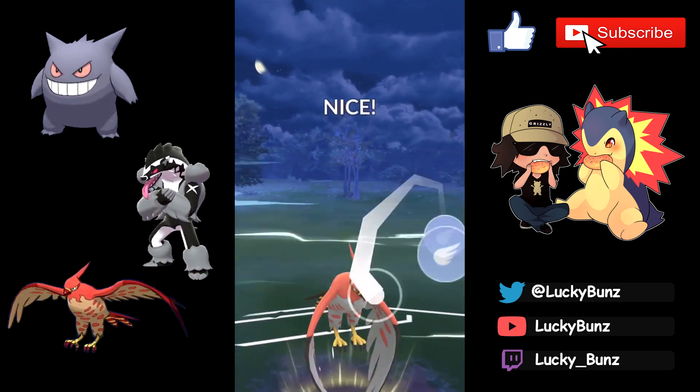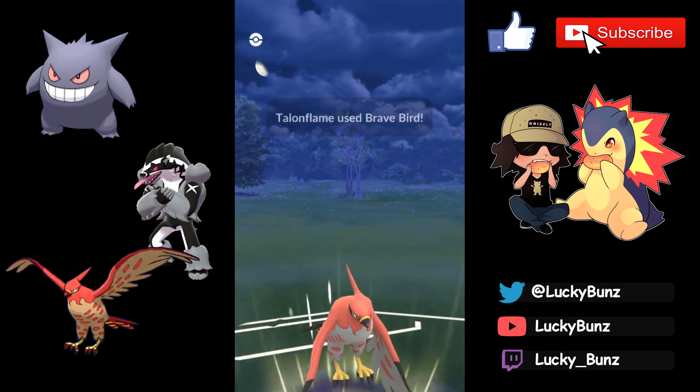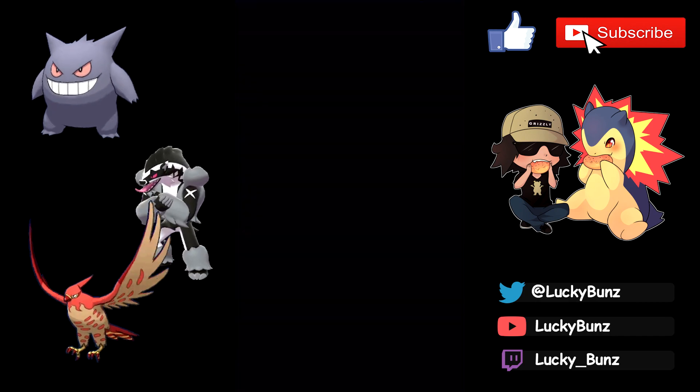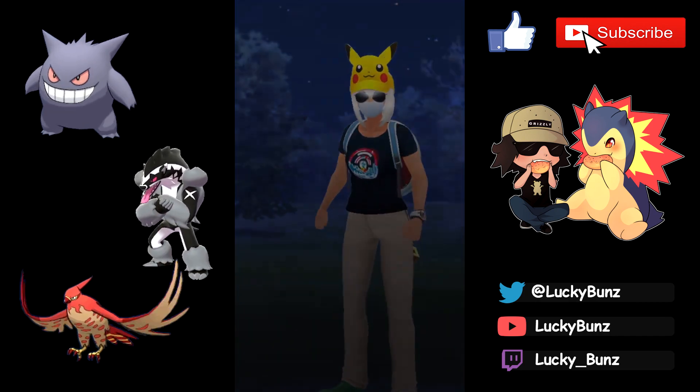Brave Bird directly — we can beat them to a second Brave Bird and just have to shield their Hydro Cannon. They can't get to a second Hydro Cannon so things look good. They try to sack-swap with Articuno but that doesn't work out for them. Second Brave Bird lands — heavy hitter finish with Gengar. Solid match for sure.